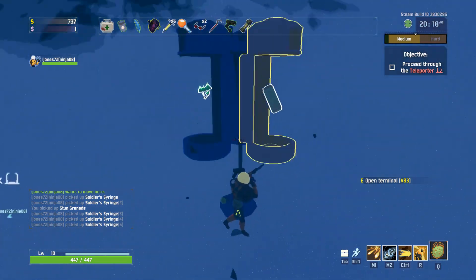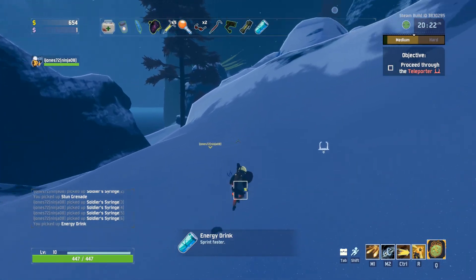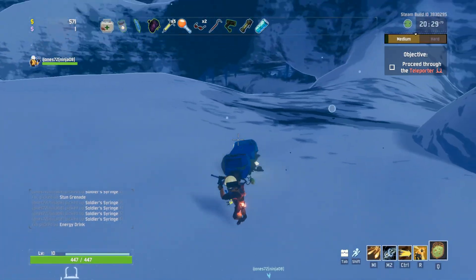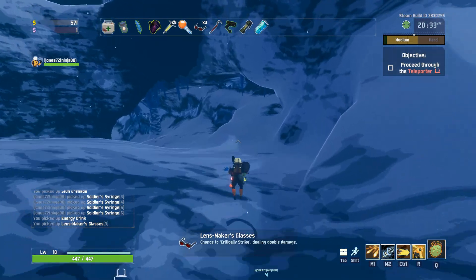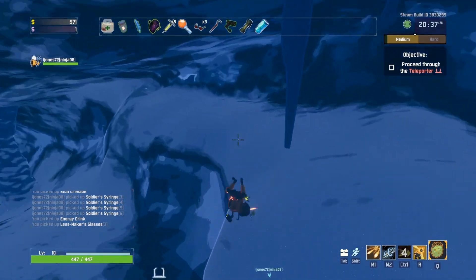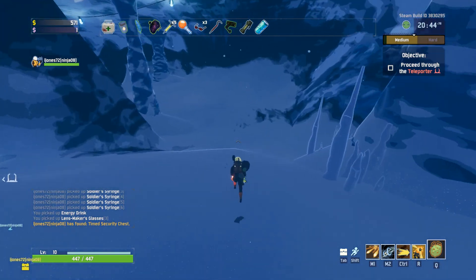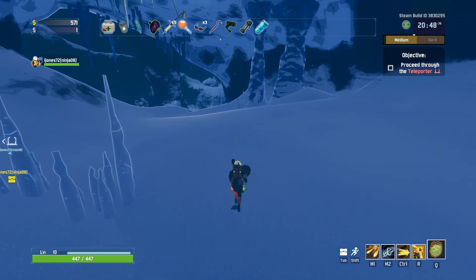What do I want here? Energy drink — sprint faster. Immediately notice the difference there. Here's a chest. Lens make your glasses. And here's the time chest for that. Did we miss it? Yep. If you get here within 10 minutes, you get the time chest — which will look like a pretty good item.